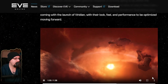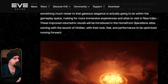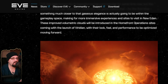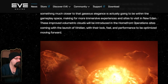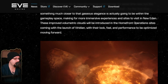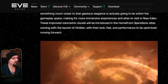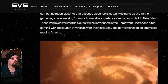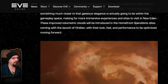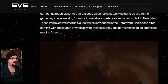This is the basis of what they have to show us now, and we'll get more information probably in the coming weeks as we get closer to the Viridian release. Personally, I'm most excited about the missile effects — that's going to be a lot of good information to have in fights. Volumetric clouds is probably my next favorite update, and I'm looking forward to seeing how it integrates into our day-to-day environments.